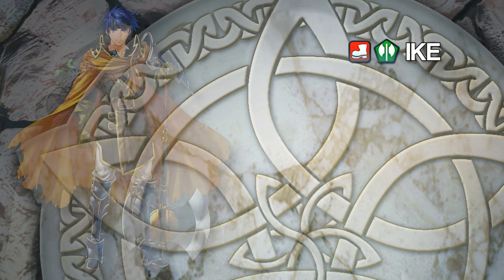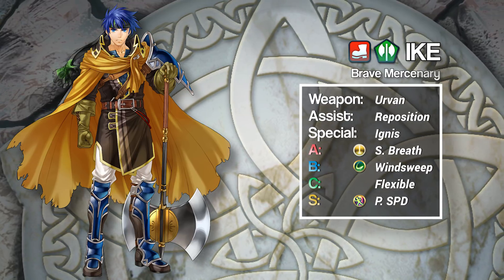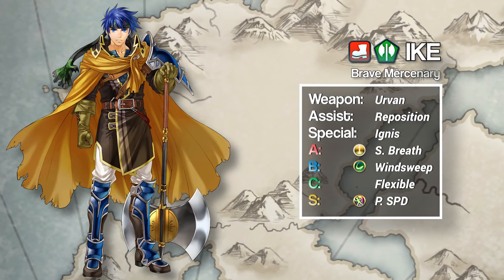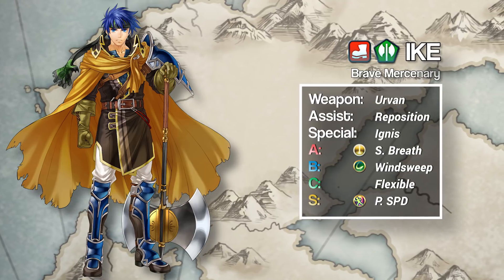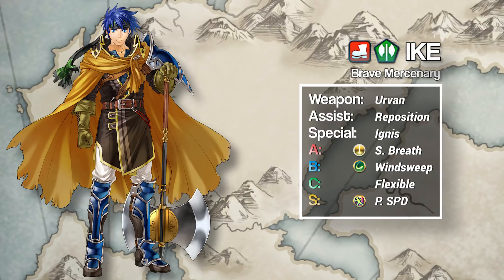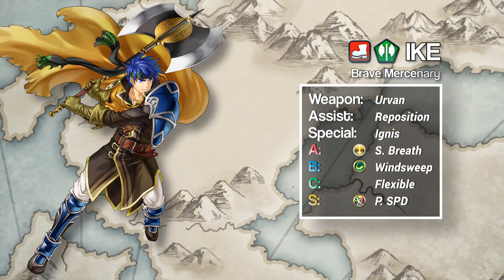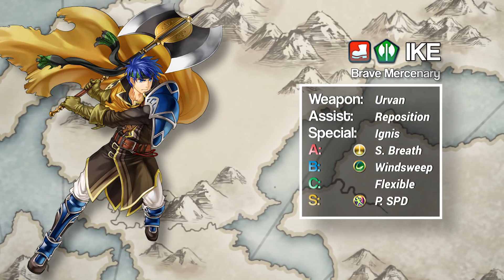Next we have Brave Ike. Brave Ike is renowned for having an amazing enemy phase thanks to Irvin and Steady Breath, but his player phase can be pretty mediocre. A Wind Sweep build ensures that Ike is only taking damage on his own terms with Steady Breath up. While slow for a sweeper, Brave Ike is fast enough with Phantom Speed to sweep some of his most important targets. Worth noting: this build works best on a Brave Ike with a plus speed nature. For his weapon and A slot, we keep Irvin and Steady Breath — they're kind of broken together.